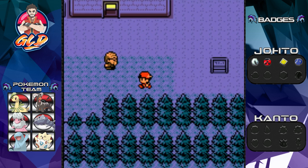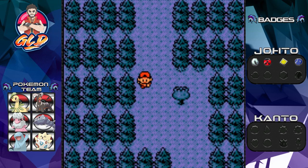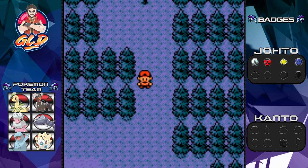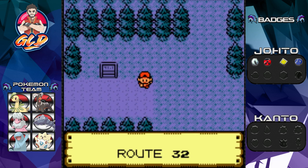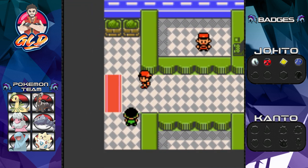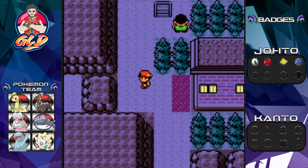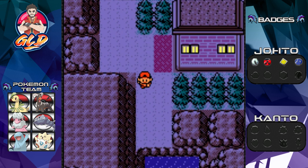If you guys remember a few episodes ago, we were at the Ruins of Alph and discovered there's some Unknown stuff going on over there. There was only one puzzle we could actually solve at the time because we didn't really have anything — but now that we got Surf, we can actually go and explore this area.